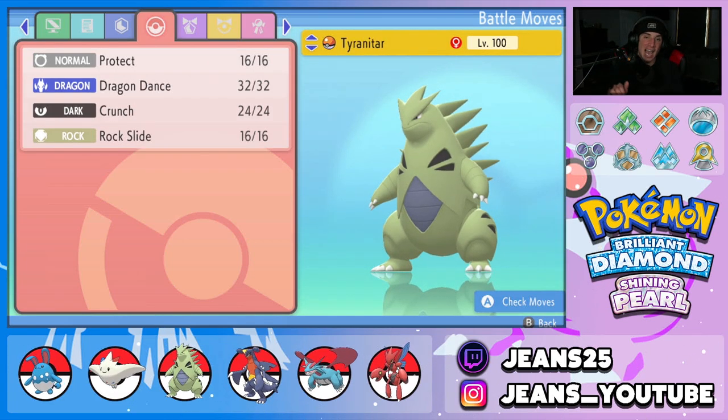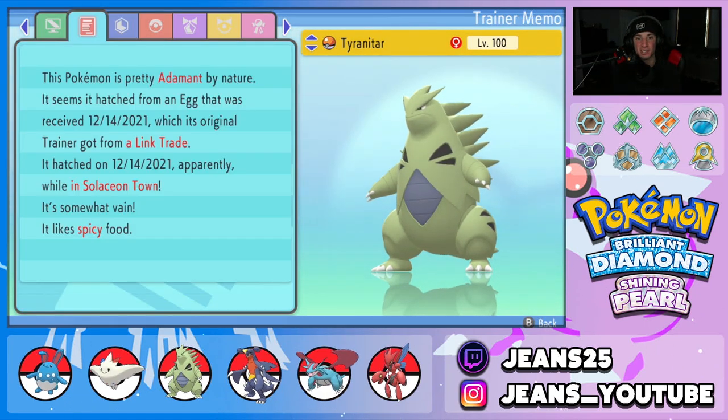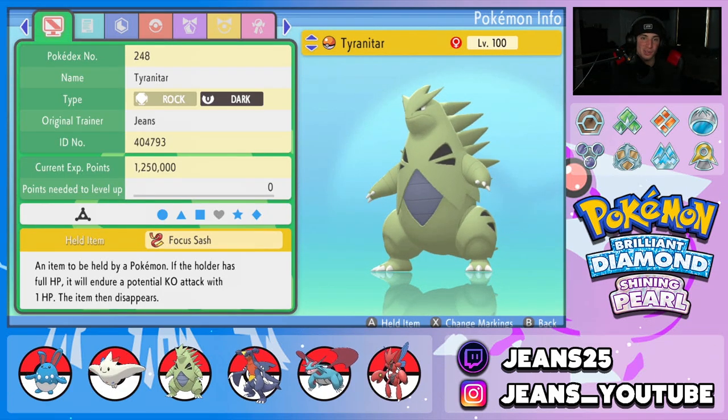Next Pokemon is Tyranitar and this build hits like a truck. It has Protect, Dragon Dance to set up, Crunch and Rock Slide for STAB moves. EVs are straight Attack and Speed — this thing is made to outspeed and hit hard. It has the Sand Stream ability that pairs well with Garchomp. Adamant nature for another attack boost, and the item is Focus Sash so it doesn't get one-tapped and can stay in the match longer.